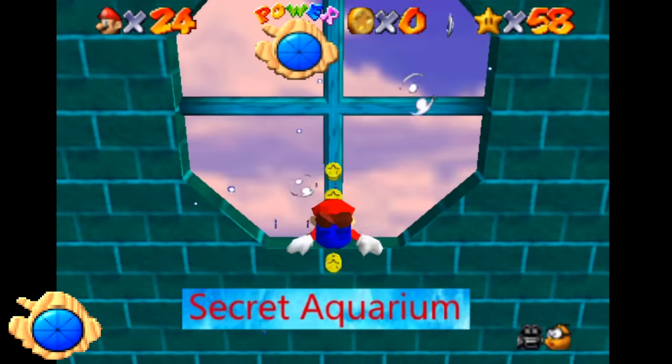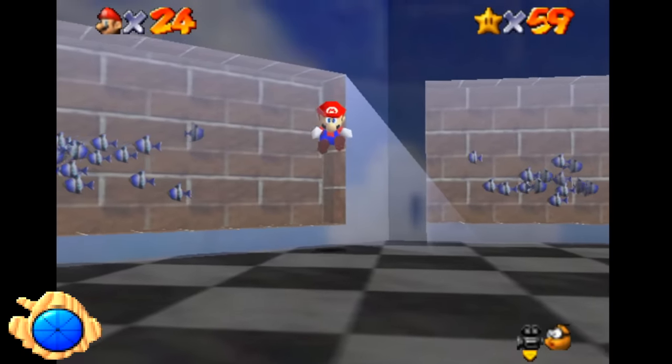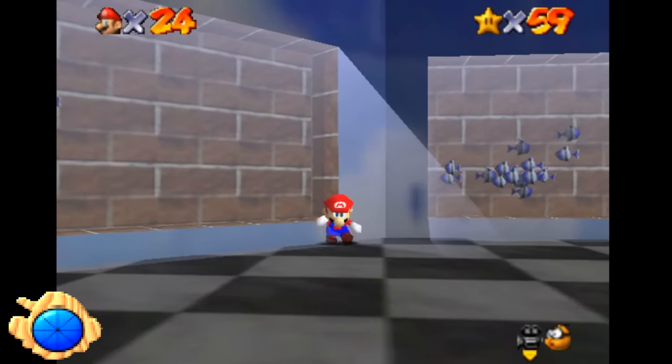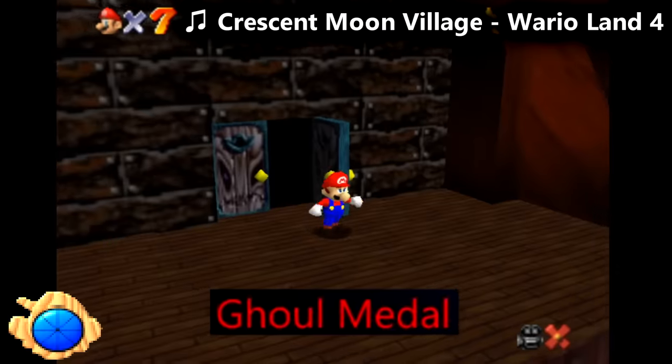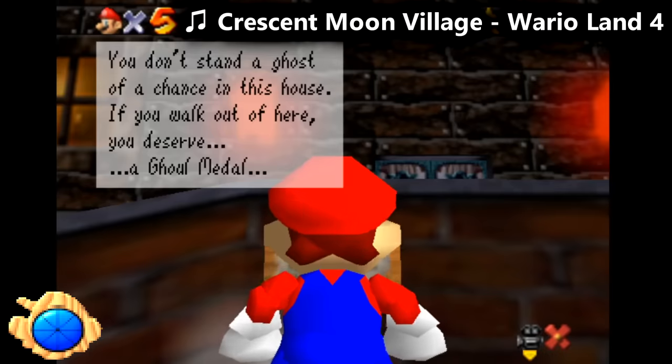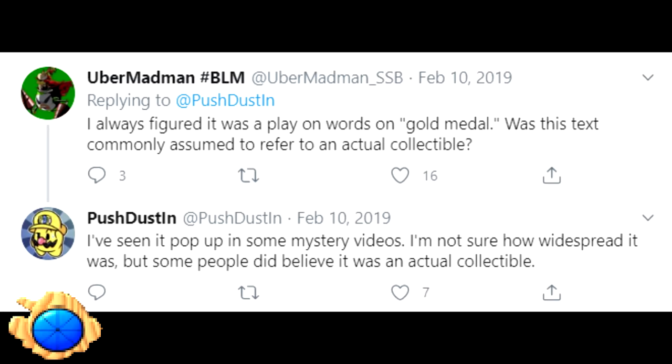Secret Aquarium. I don't know why this one is on here — you literally need to go there to get all 120 stars. You can backwards long jump into these fish tanks, but there isn't anything there. Ghoul Metal. In Big Boo's Haunt, there's a signpost that says, 'You don't stand a ghost of a chance in this house. If you walk out of here, you deserve a ghoul metal.' This is literally just a pun on the phrase 'gold medal.'